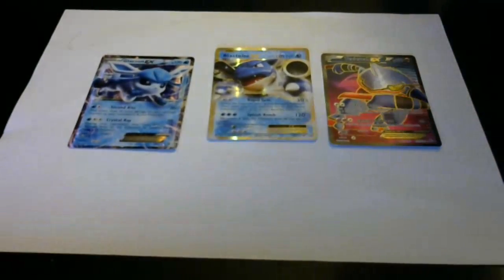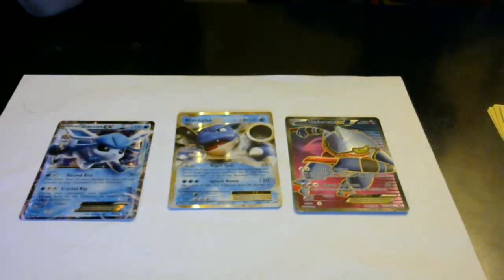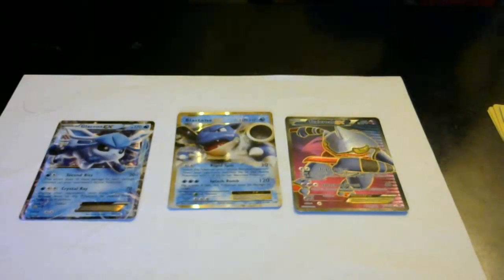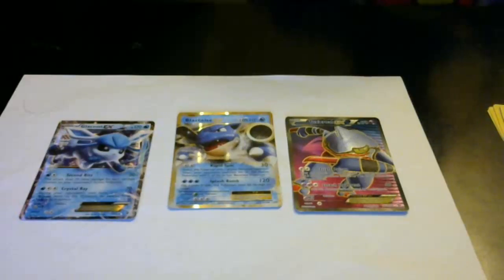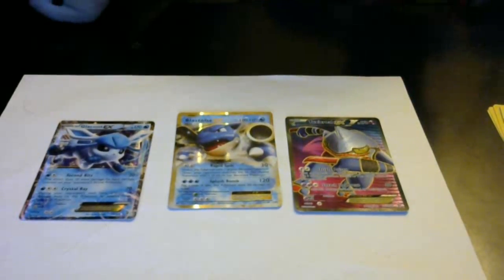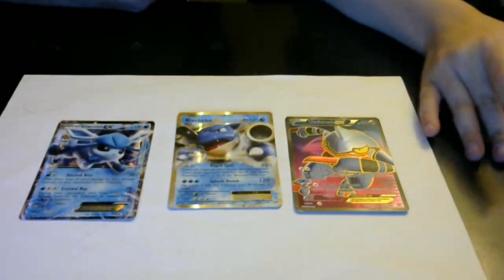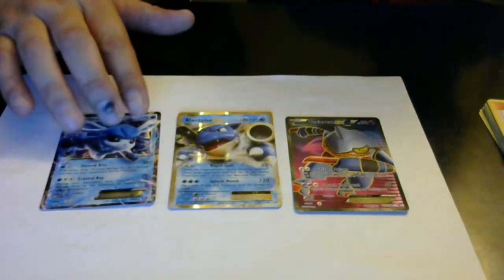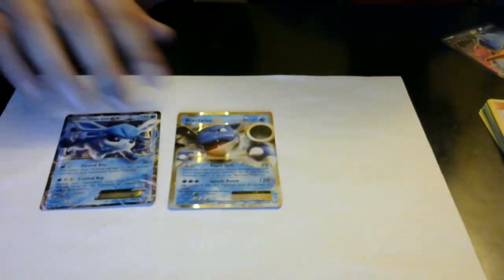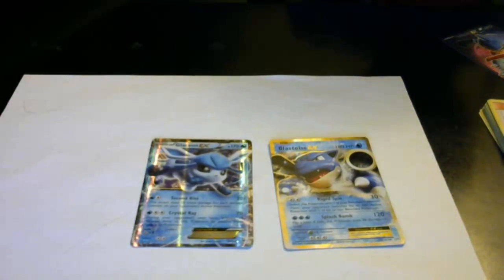Are we just using one type of energy in this deck? No! We are using water and psychic energy. Why did we decide to do that? Because we have a lot of water EXs that would work if we had a water deck. We basically decided to use the water type Pokémon, which we only have a couple of in here — we have Glaceon and Blastoise EX, and then we also have Gyarados.